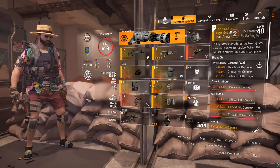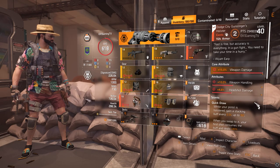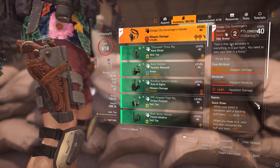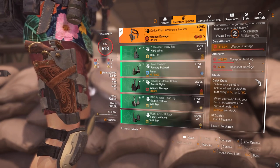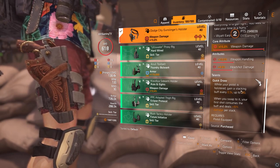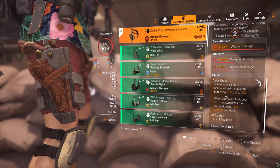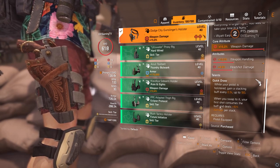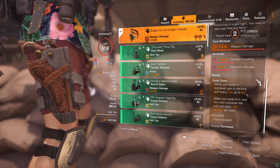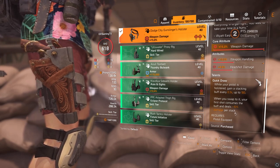This is just my rifle build and I quickly change the holster out to the Dodge City Holster. The Dodge City Holster is an exotic holster — an old one — and it's got a talent called Quick Draw on it. While your pistol is holstered, you gain a stacking buff every 0.3 seconds up to 100 stacks. When you swap to it, your first shot consumes the buff and deals plus 10 damage per stack. So you're getting 100 stacks times 10 — that's crazy.